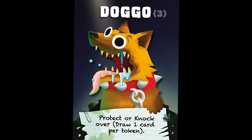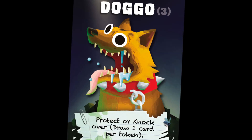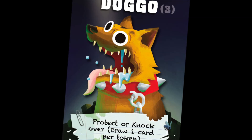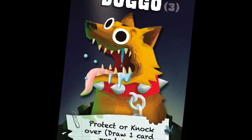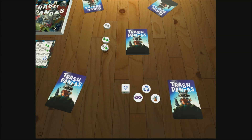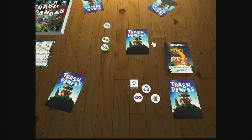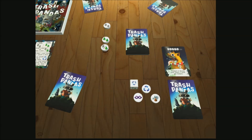Dogo: this hulking dog is not happy about all this garbage shenanigans. When another player tries to steal from you, using Dogo will prevent them from doing so. Discard the Dogo card and that player may not resolve their steal action. Dogo is also a bit clumsy and has a habit of knocking over trash cans. When you are resolving tokens, playing Dogo allows you to draw one card for each token you have taken, assuming you haven't busted. For example, if you end your turn with three tokens, you may discard a Dogo card to draw three cards.